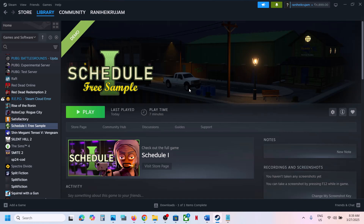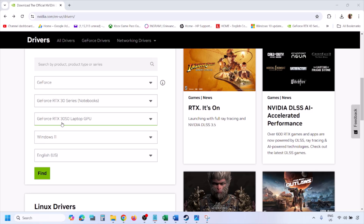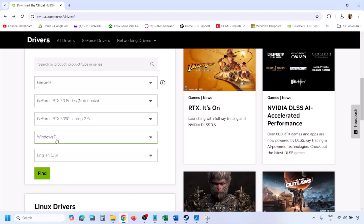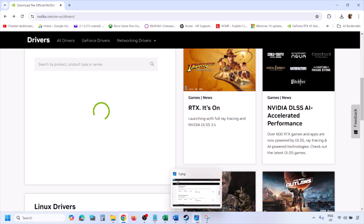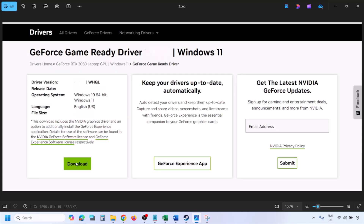If it's still not working, perform a clean installation of your graphics card driver. If you have an Nvidia card, go to the Nvidia website; if you have an AMD card, go to the AMD website. Select your graphics card from the list and select the correct operating system — Windows 11 or Windows 10. Click Find, and you will see the latest GeForce Game Ready Driver. Click View, then click Download and let the download complete.